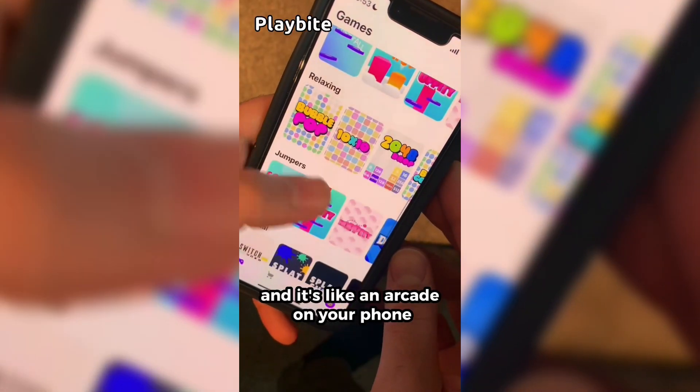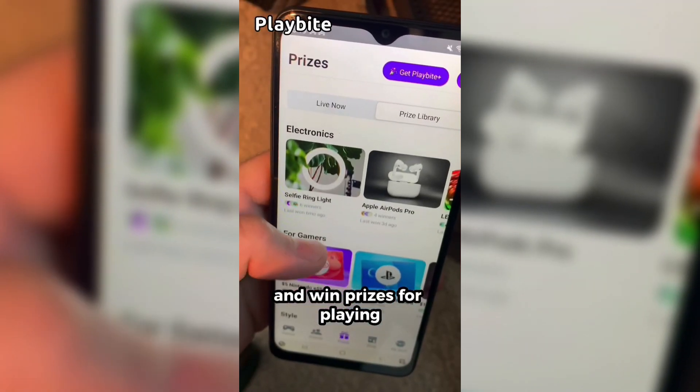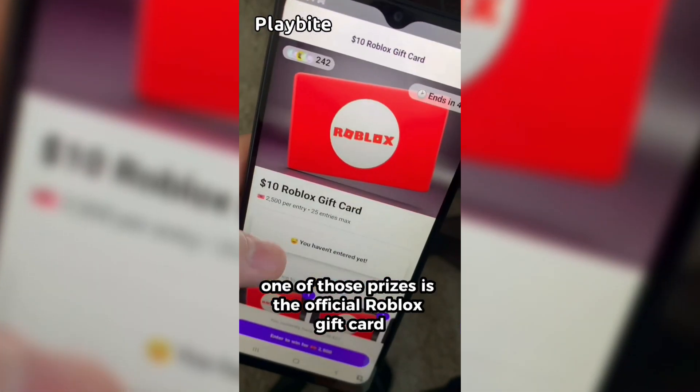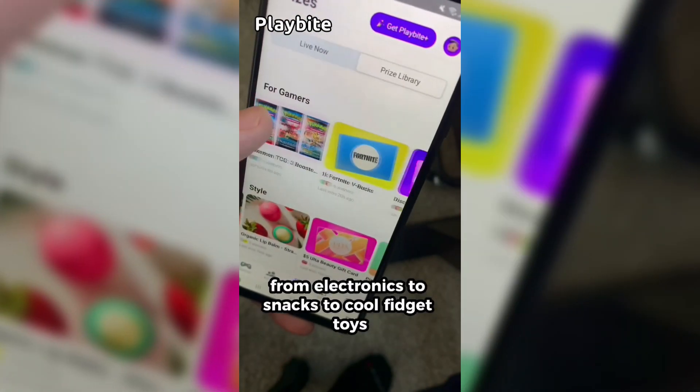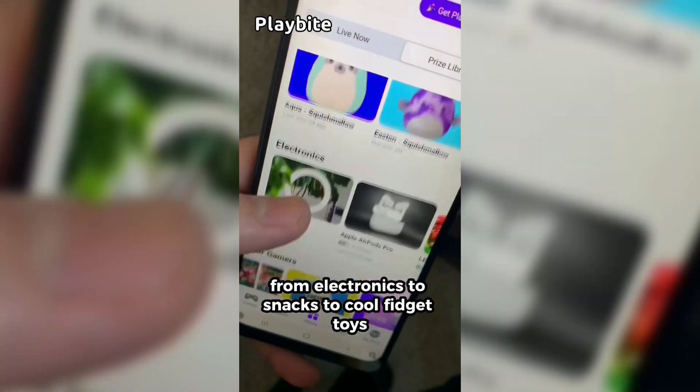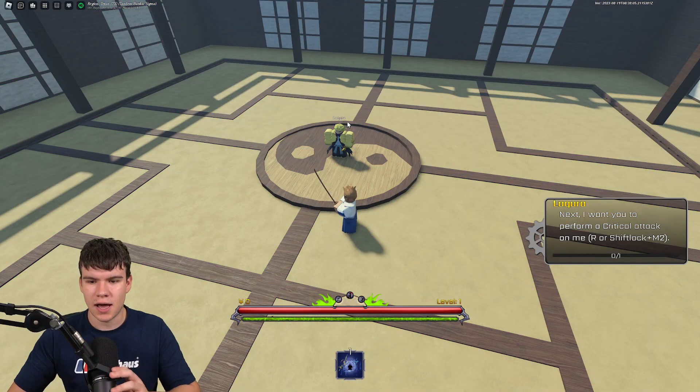If you are ever in need of Robux, go ahead and download this app called Playbite. It's like an arcade on your phone where you can play fun games and win prizes, including the official Roblox gift card. You can also win electronics, snacks, and cool fidget toys. Download Playbite today via the link down below and use code GamingDan to be 10% of the way to earning your first $10 Robux gift card.